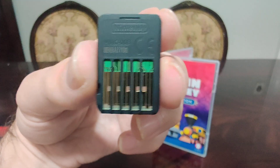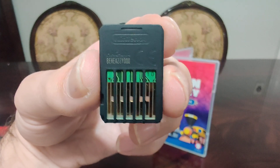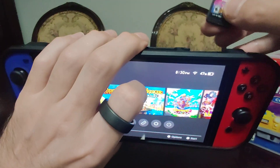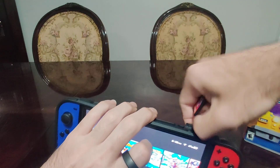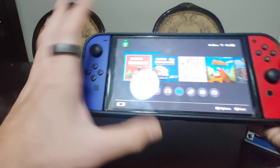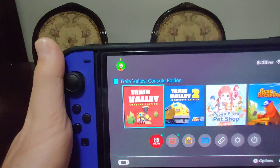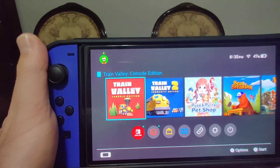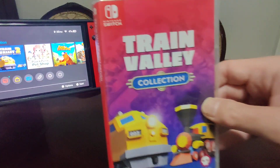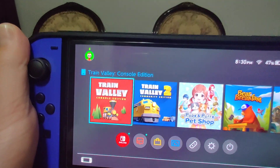Here's the front of the game card, and here's the back. Now let's go into the Switch. Here is the icon, which is very similar to the front of the box — here's the front, and here's the icon.